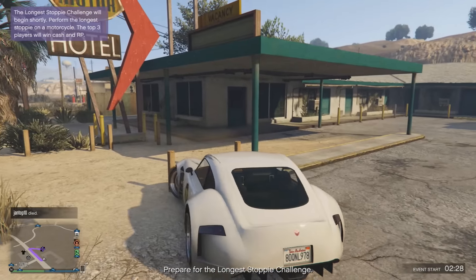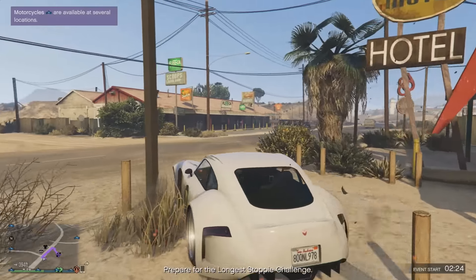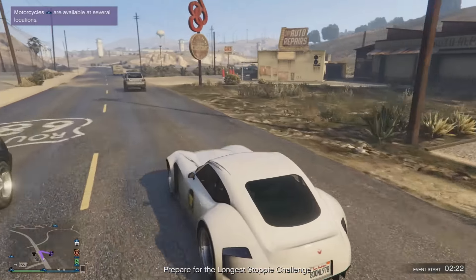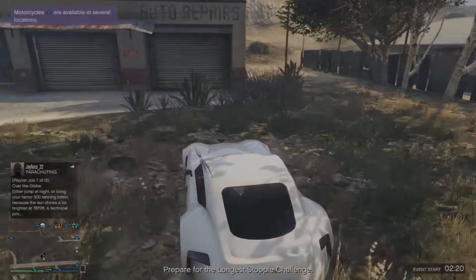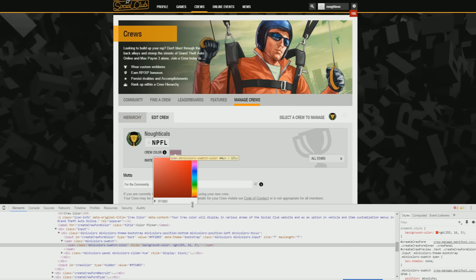This smoke was available to purchase around about 20 months ago, so unfortunately you can't get it anymore. However, this method will allow you to achieve this smoke. To start off this trick, all you're going to want to do is make your way over to the Social Club page and into the crew section so you can manage your crew.